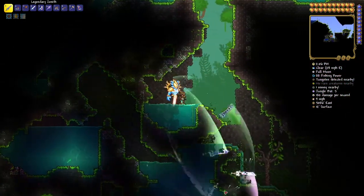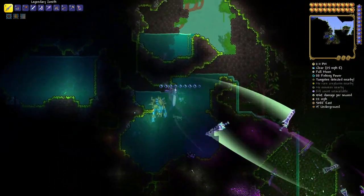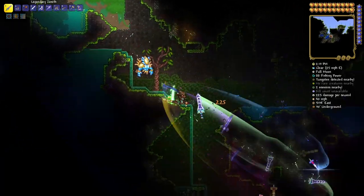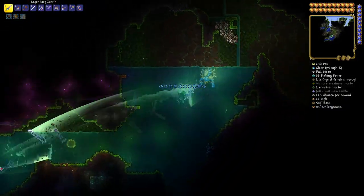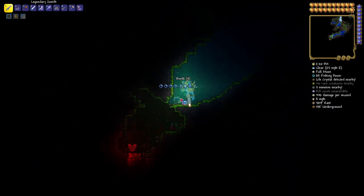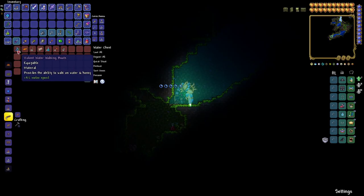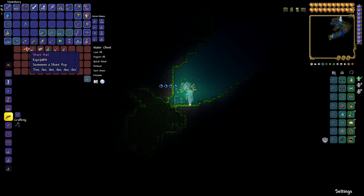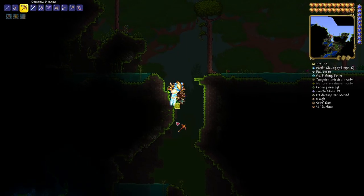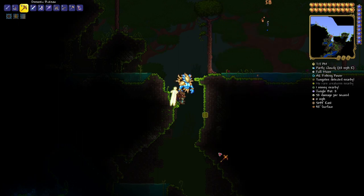When you get down to 5019 east by 158 underground, pop that open. There are your violet water walking boots — and hey, a shark bait too. We're currently at 5099 east by 48 surface. Now it's time to go get the anklet of the wind, and we're going right.